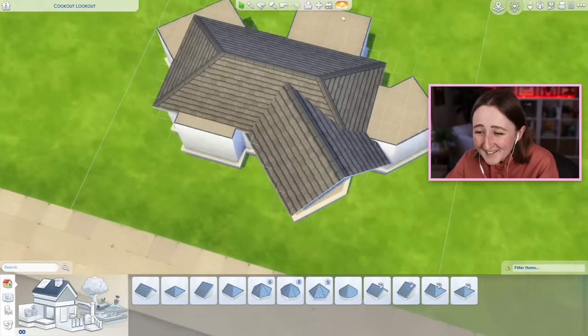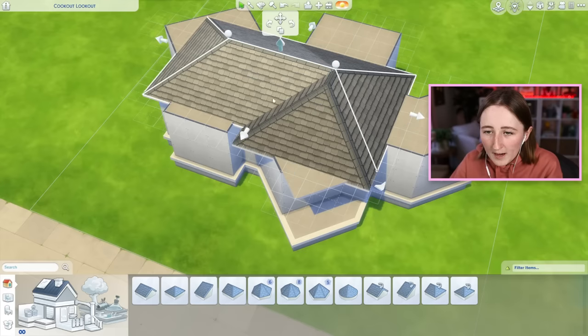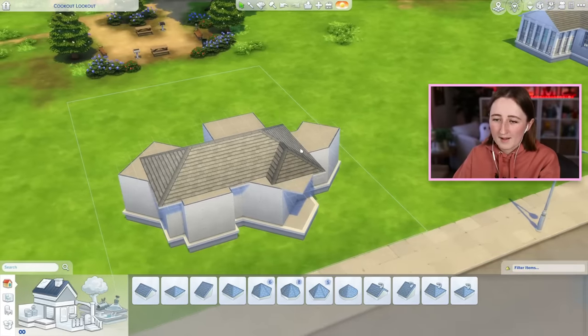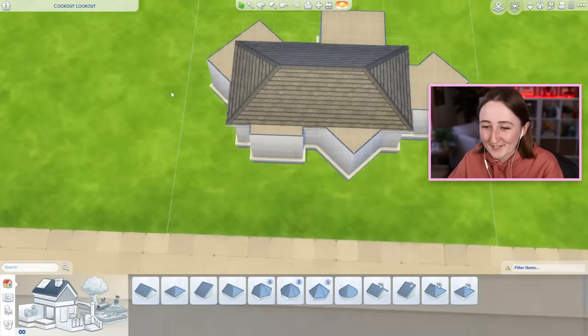Oh no, that's worse than I thought it was gonna be. What happens if we put a roof piece here so I can try and connect all of this up? Because oh my god, why does it have to be a diagonal? This is gonna be so difficult.